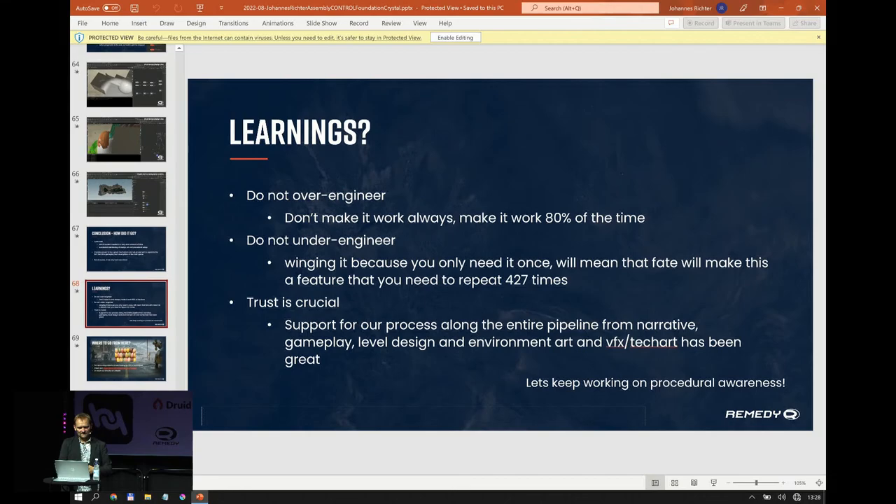We're working on next projects already — Control is a little bit back but that's the only stuff we can talk about at the moment. We're very busy working on Alan Wake 2. For that and all other upcoming projects, we're looking for VFX and tech artists. There are branded macaroons around and I'll be around if you want to chat — whether you're looking for a job or just want to talk and have a macaroon.